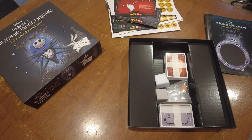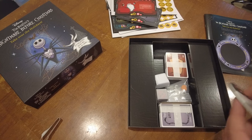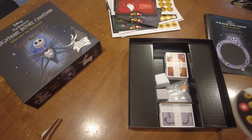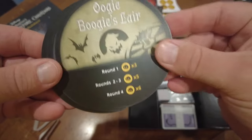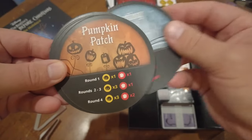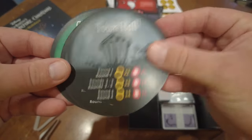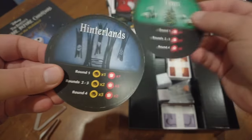We've got these little tokens here, and I like that they use paper instead of plastic — big fan when people do that. These are just different locations, and you're going to play cards to these locations to try to win and earn things. So there's: Pumpkin Patch, Spiral Hill, Halloween Town Square, Town Hall, Jack's House, Santa's Workshop, The Graveyard, and Christmas Town.